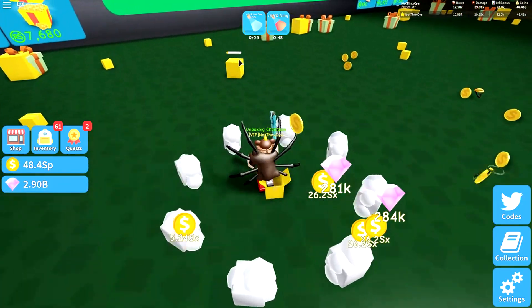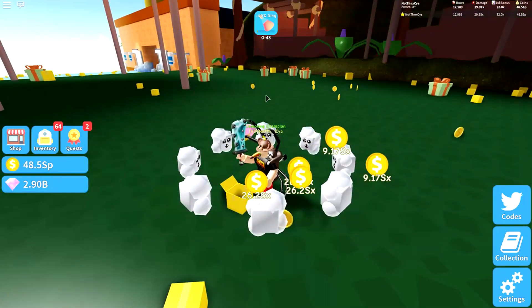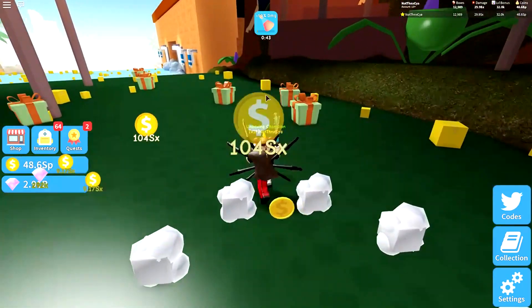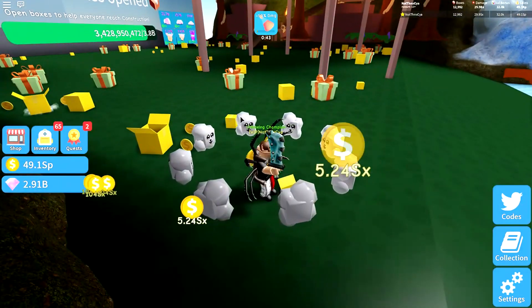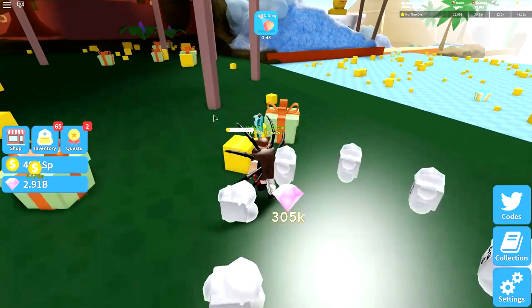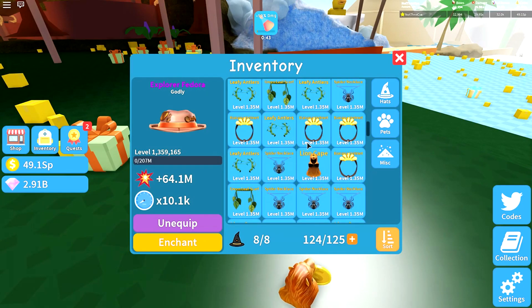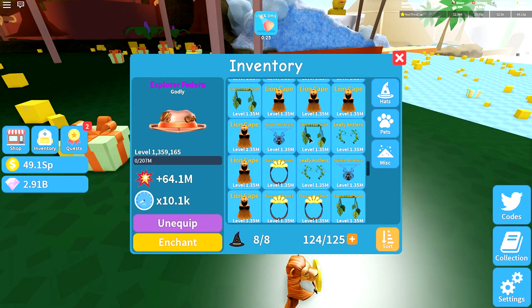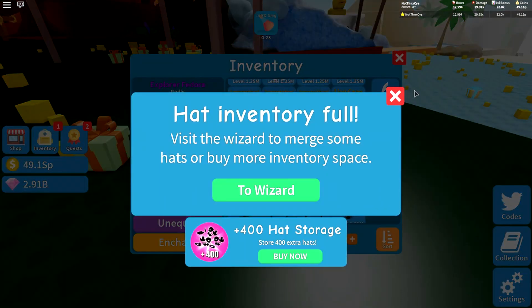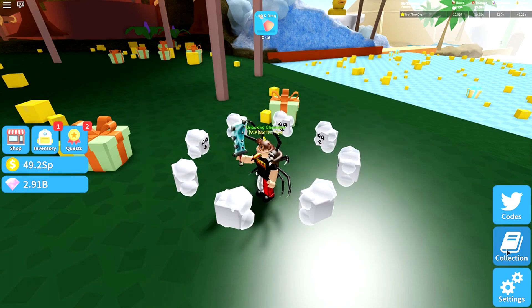Looks like our hat drop booster's running out. One done. I don't think we did too badly — we've got a little bit of damage boost going still. We've got a godly and a legendary. Did we get any duplicates? No, I think we just got an awful lot of rare ones. Loads and loads of rare ones — are you kidding? And then just a few epics. But then we did get our godly fedora and we did get our enormous spider legs.